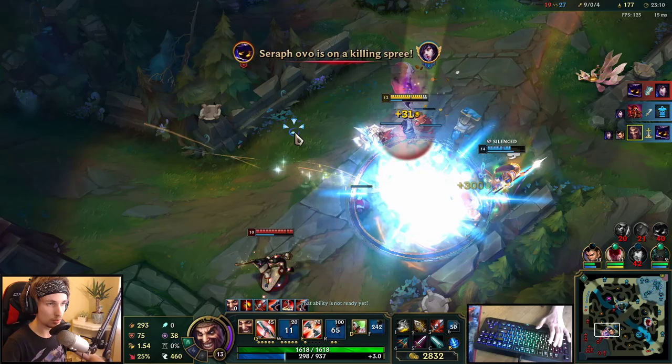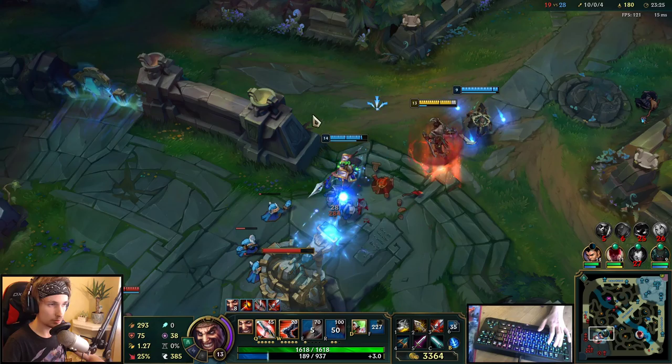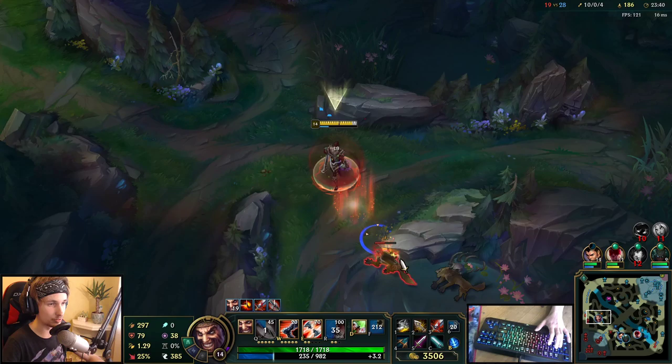Now we can take this tower. This is pretty much going to be the game very soon. Getting the double kill. And now we can take some more camps before we leave. This is all there is to it guys — this is pretty much how you play Draven AD carry.